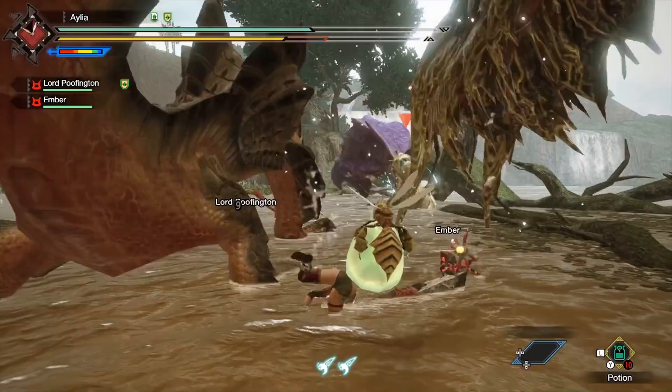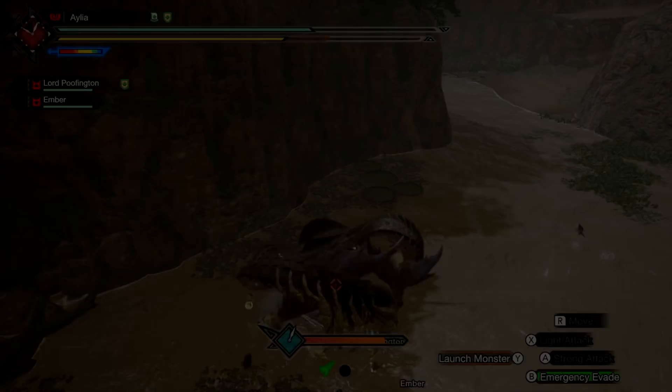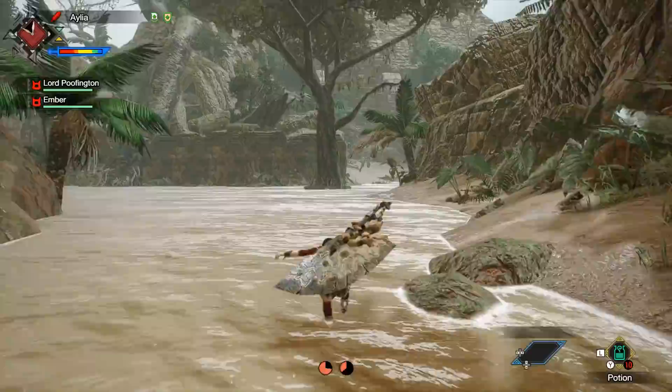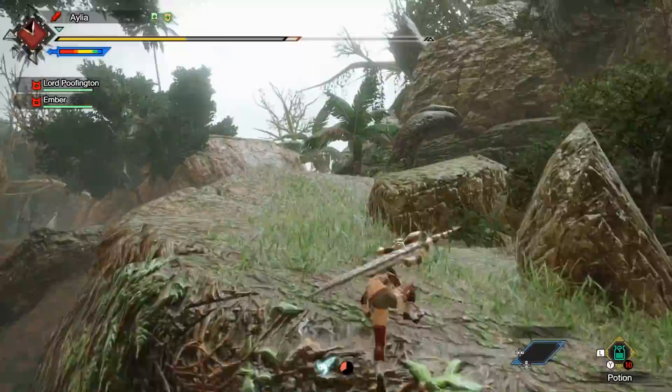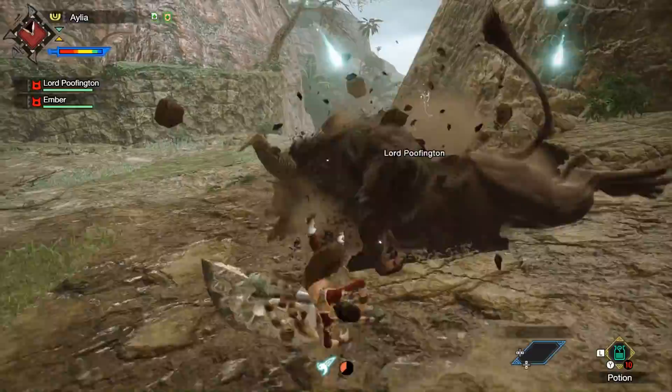Next up is Palicos versus Palamutes. Now, I know Palamutes are incredibly useful — they get you around the map quickly, take you to the monster, and do all sorts of horrible things to it. But when you're trying to material farm, they're really letting you down. Because you want 2 Palicos. It might suck to take a little bit longer to get to the monster, but good Wirebug usage is only slightly slower, and if you've unlocked all the sub-camps, you can probably just teleport next to the monster anyway.